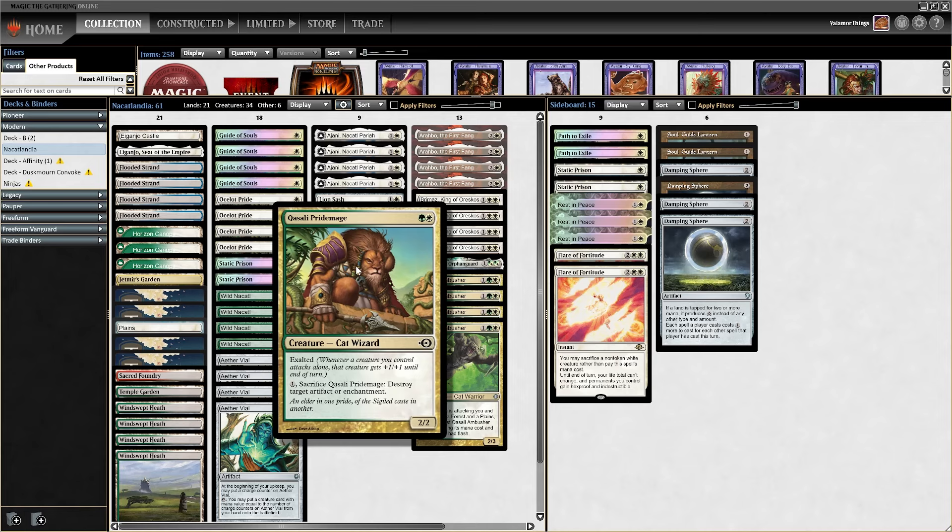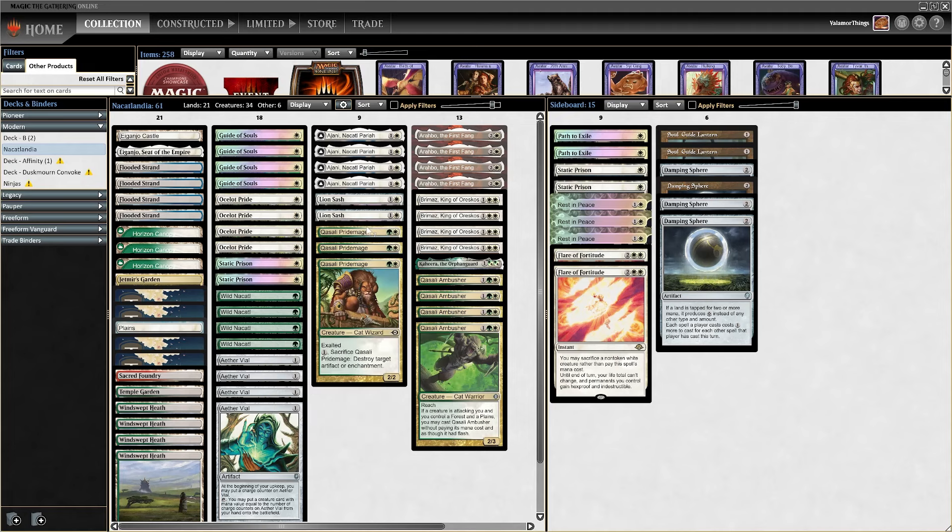Qasali Pridemage — an old Modern staple from when Modern used to be like Exalted Band or something, many years ago. It's still a very interesting card. Exalted. Pay one mana, sacrifice it: destroy target artifact or enchantment. It might be irrelevant in some matchups, but it's a good two-drop that helps me curve out, so we're including three copies.